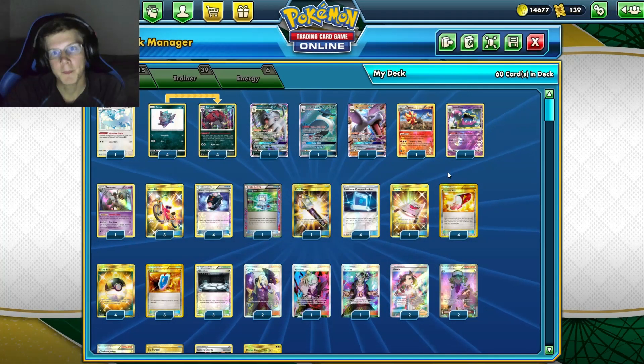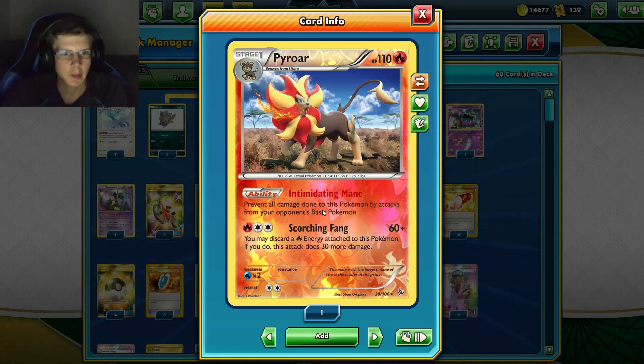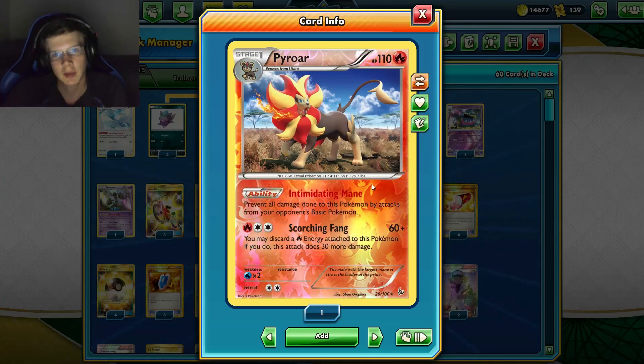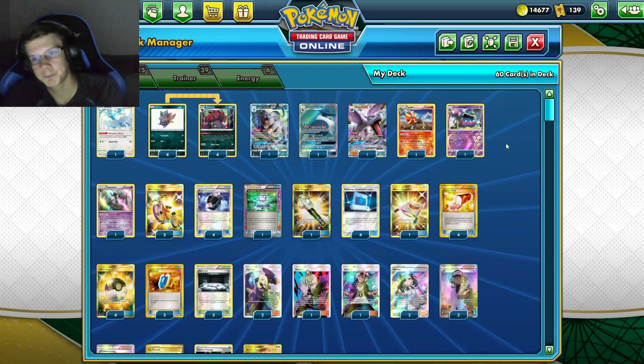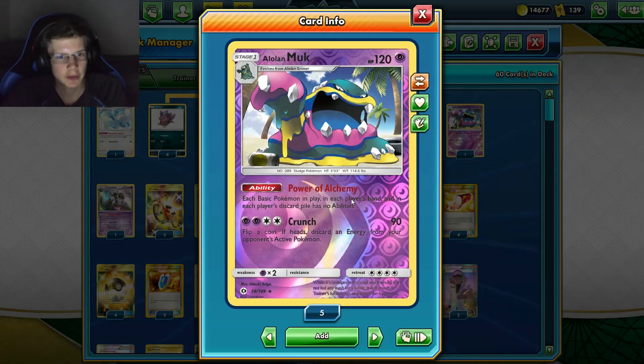Pyroar is probably the most-used wall honestly — it prevents all damage done by your opponent's basic Pokémon (not effects, just damage). A lot of decks don't play Evolution Pokémon, so Pyroar is going to be the most useful card in the deck most of the time.